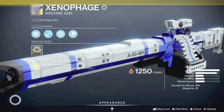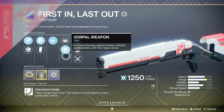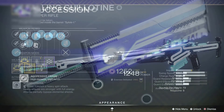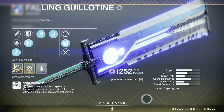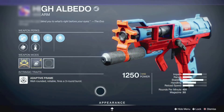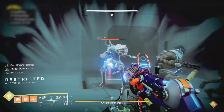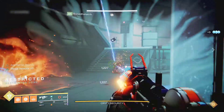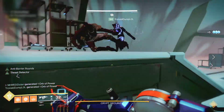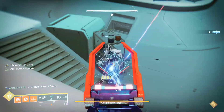Here are my loadout recommendations for DPS: Xenophage Exotic Machine Gun is pretty good; any slug shotgun, especially one with the Vorpal weapon perk; or any good sniper rifle. For adds clear: Falling Guillotine Sword, the Witherhorde Grenade Launcher, the Ikelos SMG, any good sidearm, or any good auto rifle. All are good options but use whatever works best for you. This is the guide for the first encounter — Restricted, Disabled, Crypt Security. Thanks for watching. I hope to see you in the second encounter.